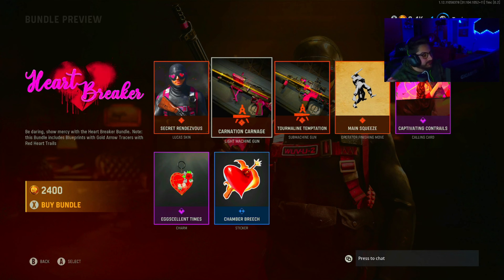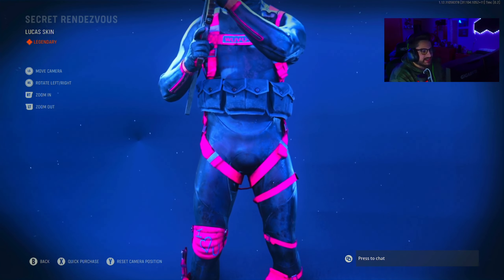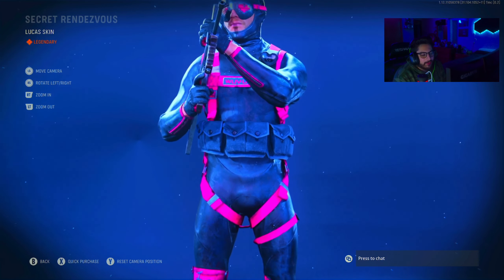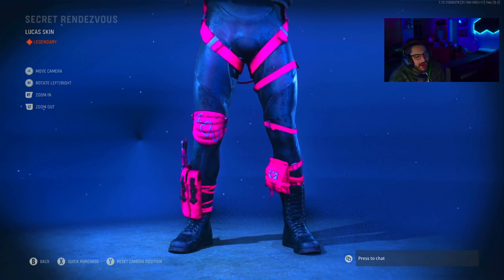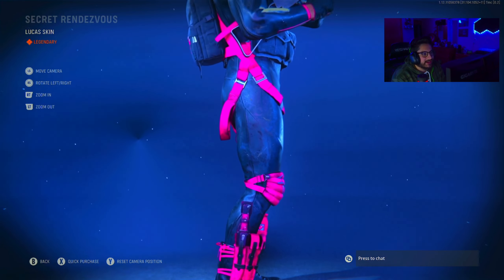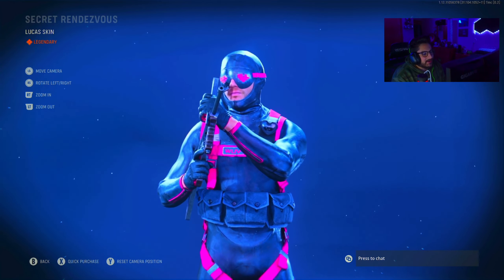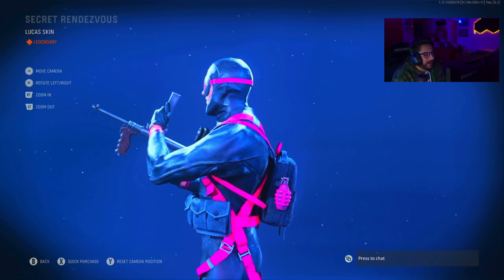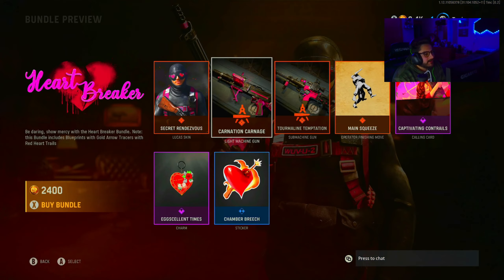With gold arrow tracers and red heart trails. For 2400 CoD Points you get a Lucas skin. There's a skin similar to this for Lucas — it looks like a wetsuit thing with pink items and straps. His knee pad says 'I Heart You,' his knife is pink, and he's wearing goggles with hearts on them. On the chest it says 'Love You Too.' The backpack has a pink grenade and a pink heart — I love the skin.